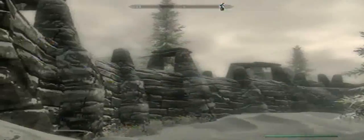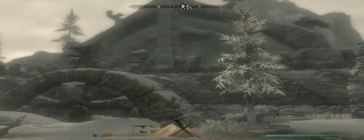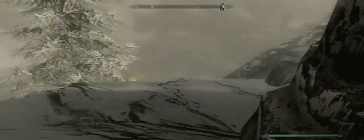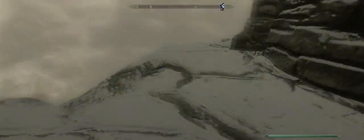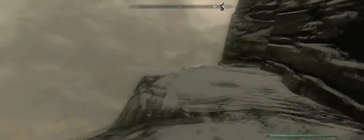You see this tent? You're going to go left of it. What you're going to do is jump around and stay along the ridge next to the wall. Just keep on going straight along the ridge and go around this tree. Just keep on going along the ridge.